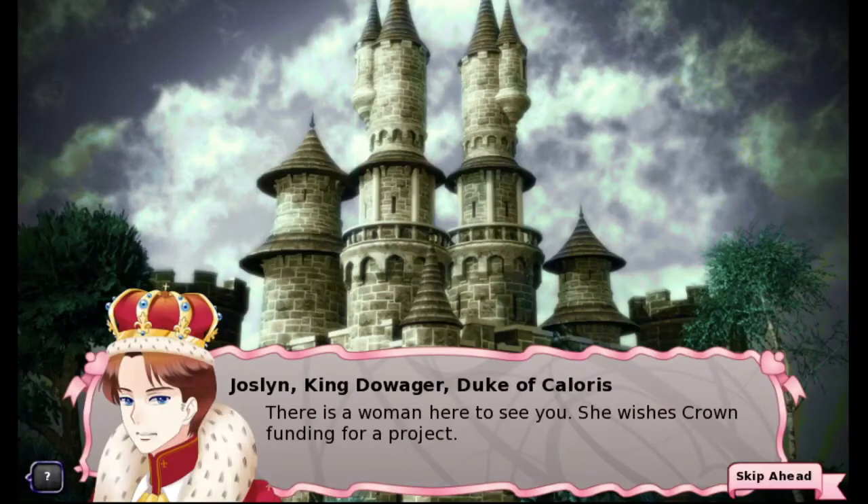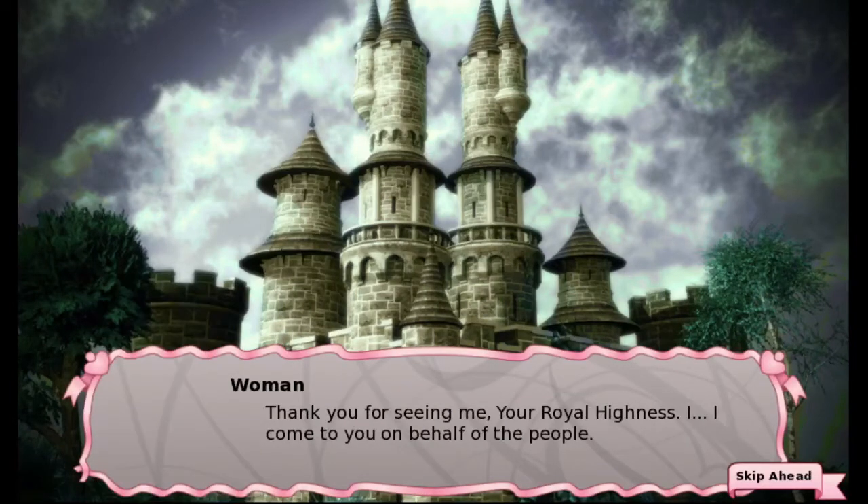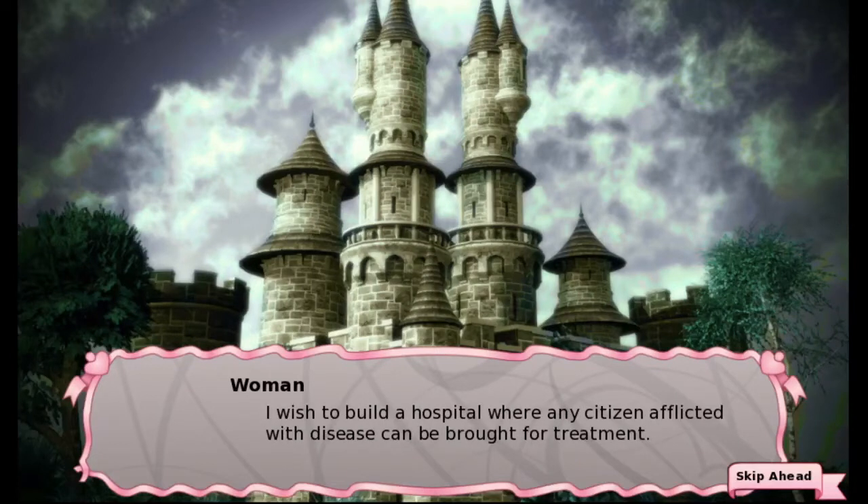"There's a woman here to see you. She wishes crown funding for a project." Ha ha. "I come to you on behalf of the people. I wish to build a hospi—"